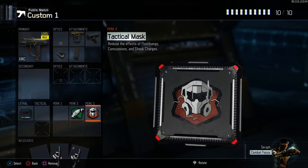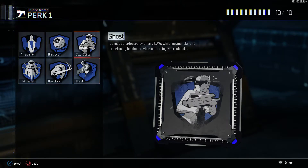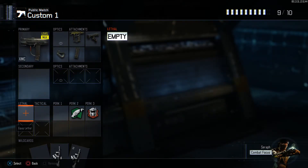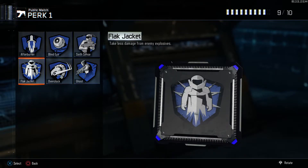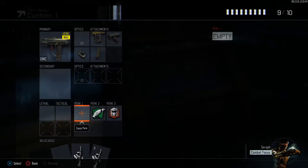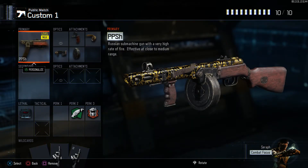Anything else is extra. Flak jacket would have saved me a lot — I die from grenades a lot — but if you can dodge, don't worry about it. If you want to switch it up, take off the C4 and lethal and put on ghost. That's how I got my nuked-out — I put on ghost and took off C4. Flak jacket and overclock help sometimes. That's the XMC class.